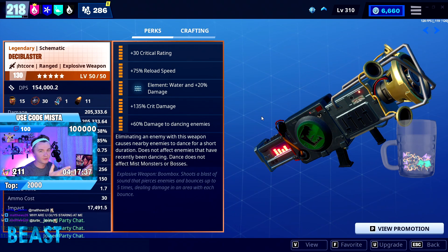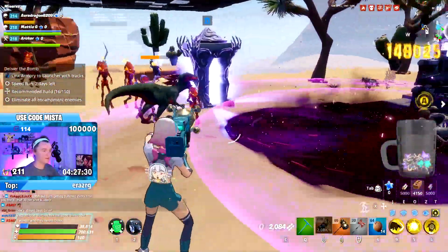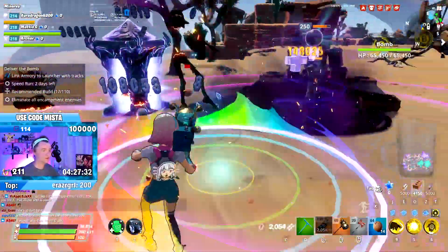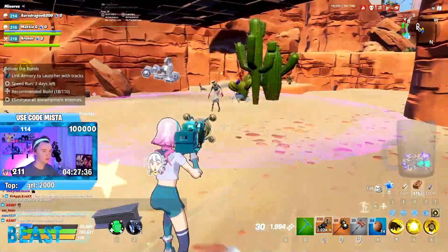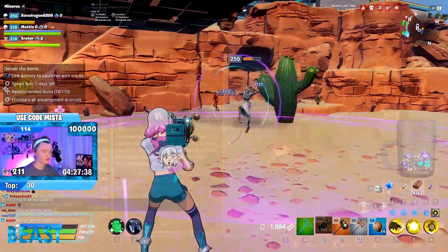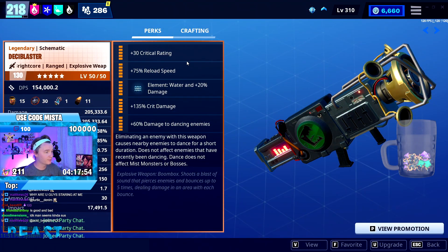The deciblaster is a weapon that can pierce five enemies and bounces around a bunch. I'm sure I can tease a little bit of gameplay from what you're about to see. It's apparently pretty strong — I've been unimpressed in the past, but if you can bounce it off the walls or the ceilings you can get some really good damage out of it, and I'm kind of interested to see how well we can do.